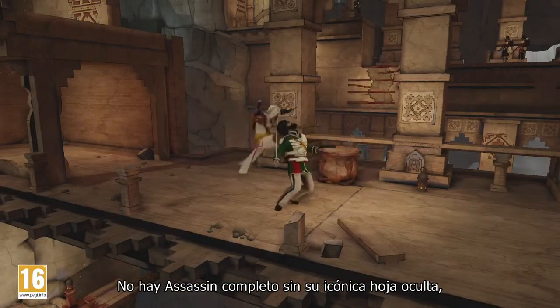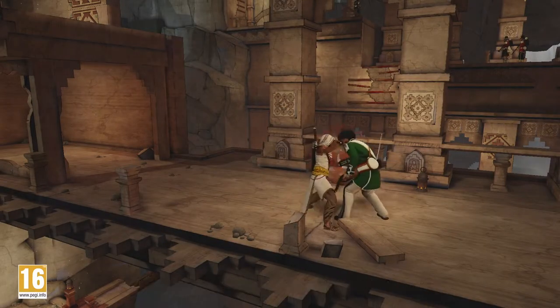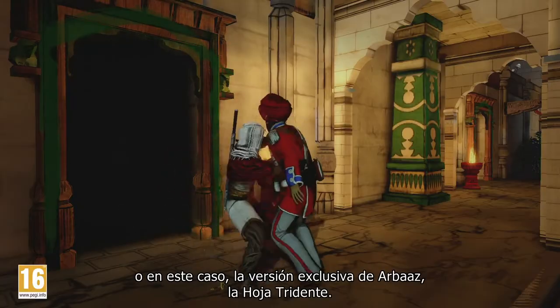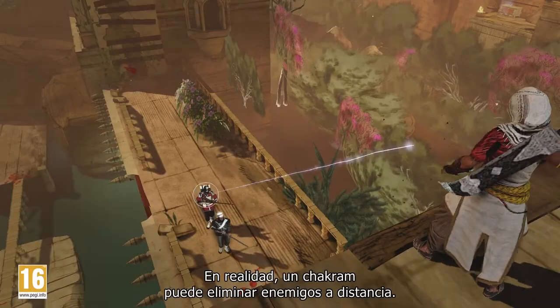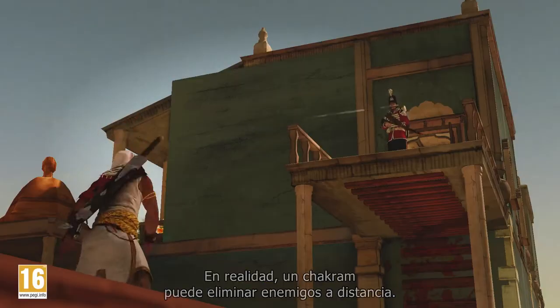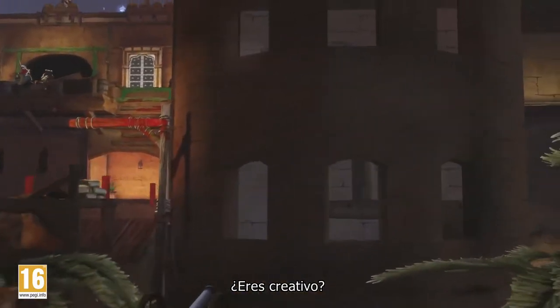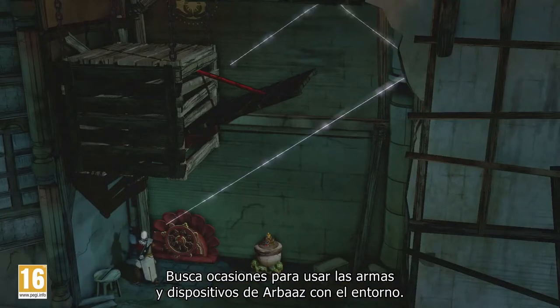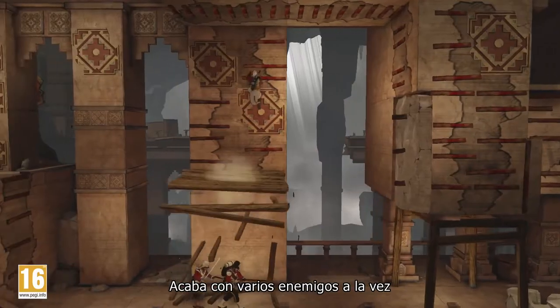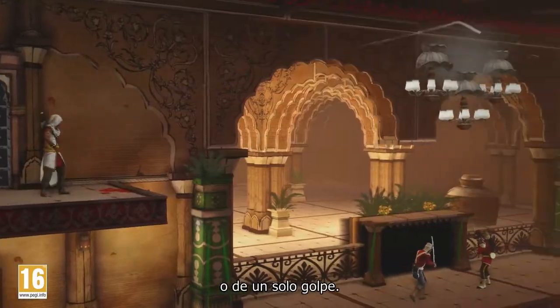No assassin would be complete without their iconic hidden blade — or in this case, Arbaz's unique version, the trident blade. The Chakram can also take out foes from afar. Feeling creative? Look for opportunities to use Arbaz's weapons and gadgets with the environment to take down multiple enemies at a time, or in one blow.